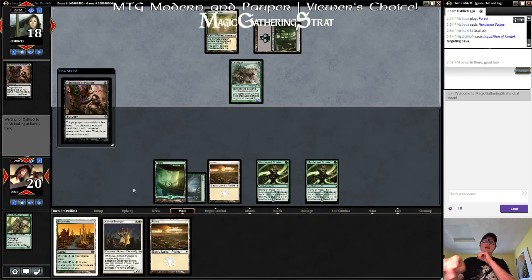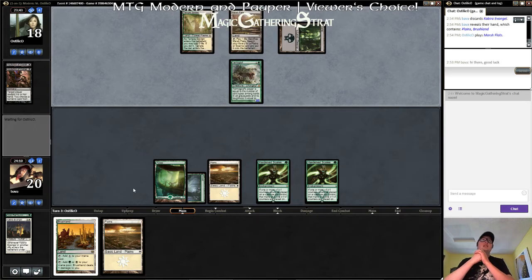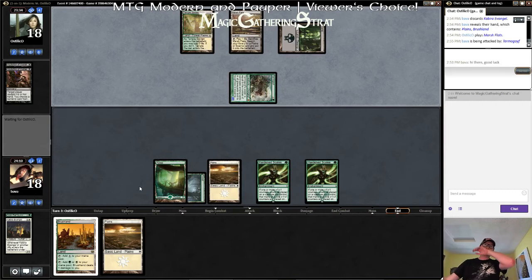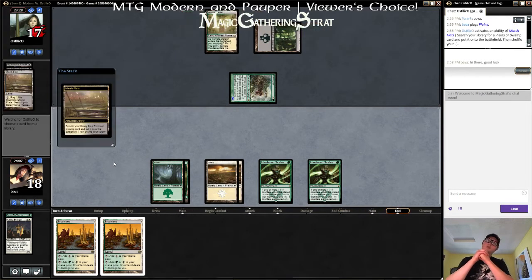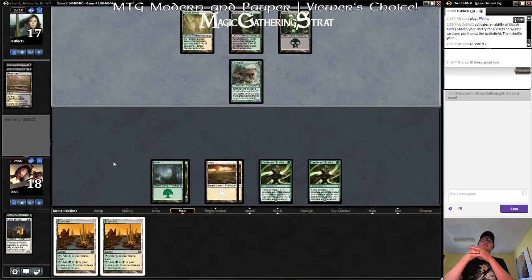In the meantime, Abzan's taking the guys I do have. There goes my Evangel — a 2/2 from a Glyph, it's not too bad. A 3/4 Glyph coming in now, I don't know what to do about that.